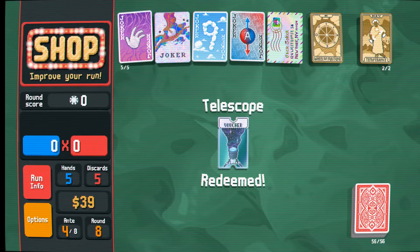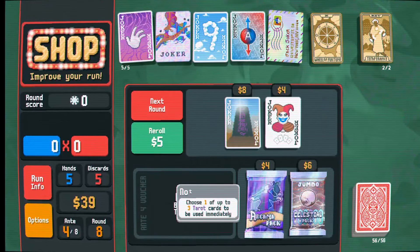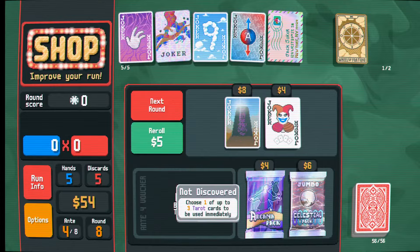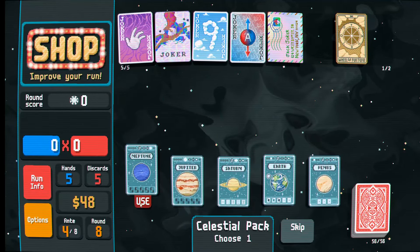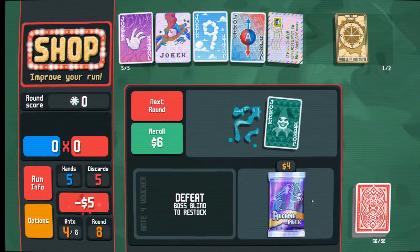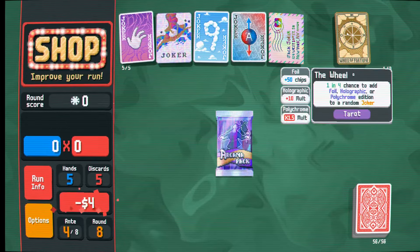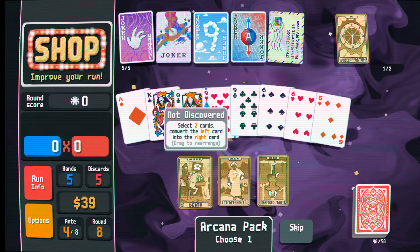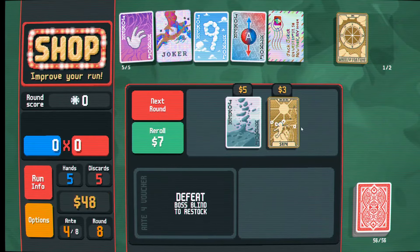We are going to need to find a way to really bump up our chips. Celestial packs always contain the planet for our most played poker hand. Our most played poker hand should be flushes and straight flushes - they're tied at 4 of 4. Both are good, but I would like to go all in on straight flushes. Let's take the celestial pack so we can keep buffing our straight flushes. The voucher will give us both options, but we don't really need both options.